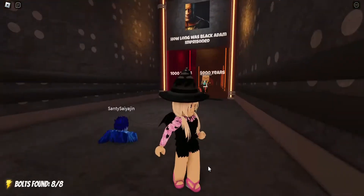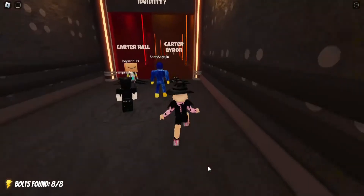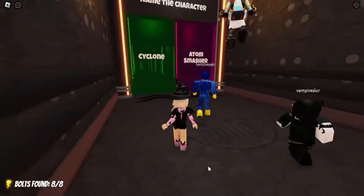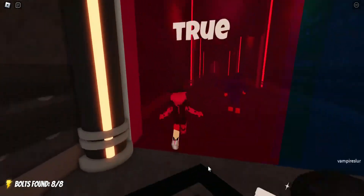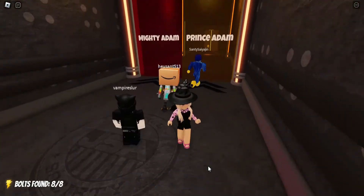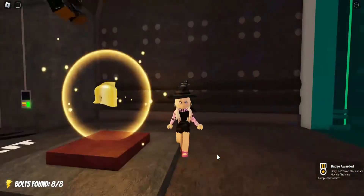So just answer the same questions that I do. Here are the items — all you need to do is walk up to it and click continue, and you got your badge. Now I'm going to leave the trivia room.